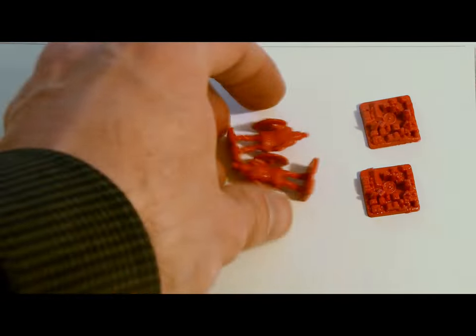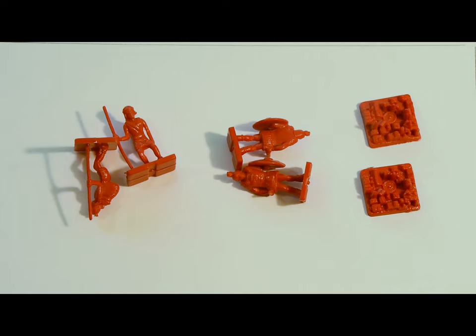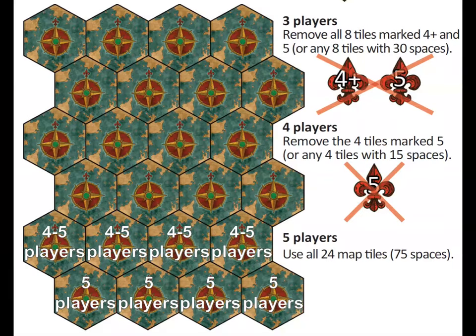You'll start with two cities, two infantry, and two scouts that you already own and can place on the map. The map's size will depend on how many players there are: four rows for three players, five rows for four players, and six rows for five players.